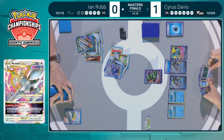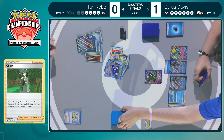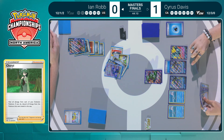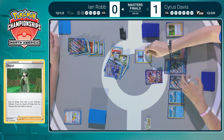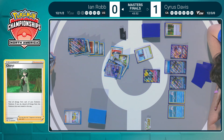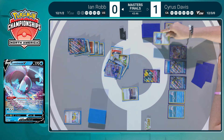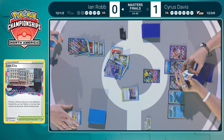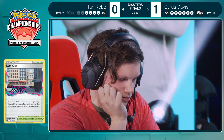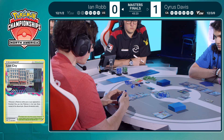Cyrus top-decks the Professor's Research — otherwise this hand was not doing well. There is that Cheryl to heal the Rapid Strike Urshifu VMAX, but no other energy and no other supporters. Lost City bumps that Tower of Waters. Ian has everything he really needs — that Duraludon VMAX powered up. This Arceus VSTAR has taken two prizes and is possibly about to take two more. Ian is just one more knockout away from tying things up in this Masters Finals. What a difference Arceus plus energy makes.